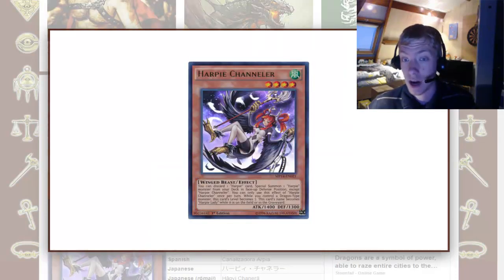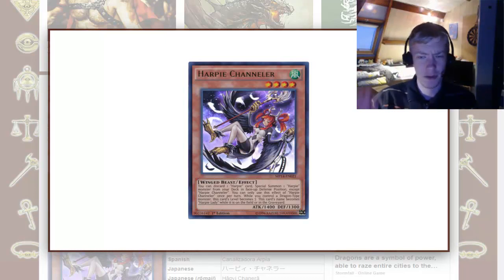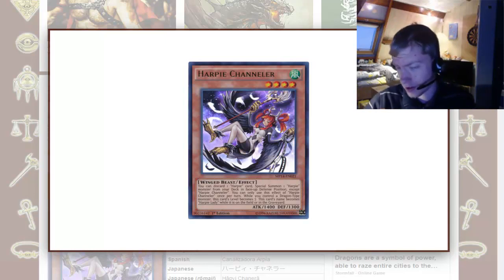Next is Harpy Channeler. If you're running a Harpy deck, Harpies are wind attribute, and Harpy Channeler can quite easily summon a new Harpy monster from the deck by just discarding another Harpy card. You summon it in defense position — sure, you can summon your Harpie's Pet Dragon and make Channeler level 7, then make Big Eye or Dracoossack, whatever. But you could also just summon another Harpy like Cyber Harpie Lady or Harpie Dancer, then overlay Channeler and Cyber Harpie Lady to make Lightning Chidori.